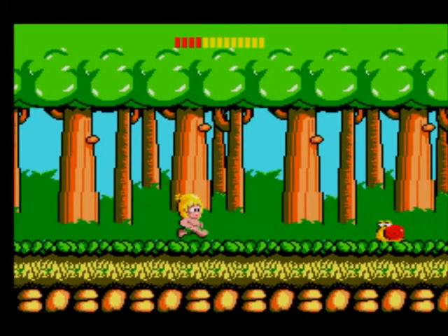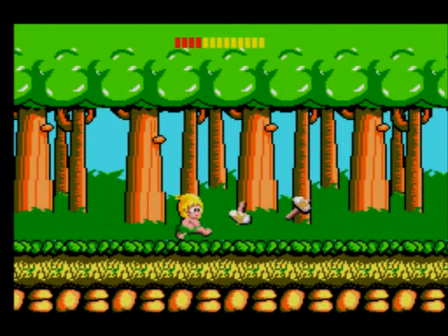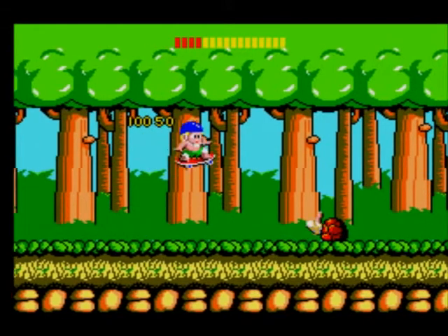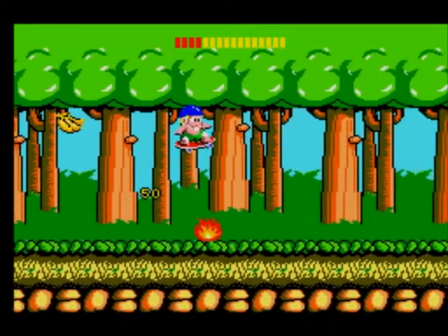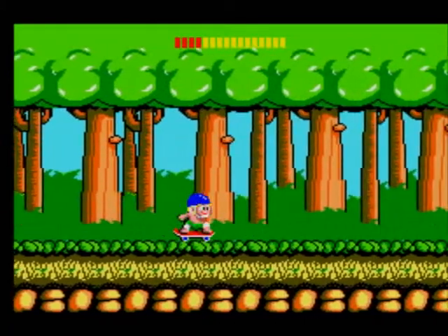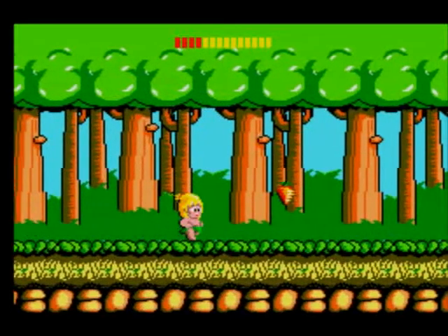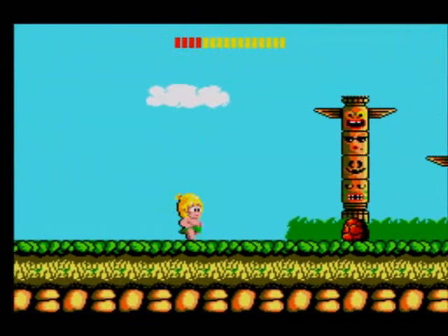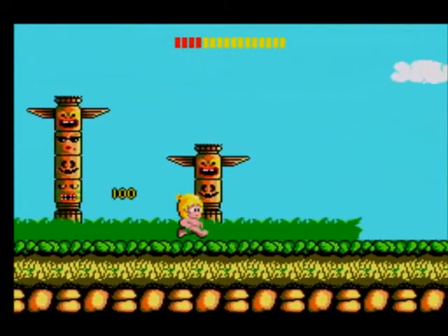I want to show you the whole level though, so I'm going to drop down to my last checkpoint. Skateboard — you can't completely come to a stop with the skateboard, but you can slow yourself down by pressing left, speed up by pressing right, and go at normal speed like that. You can still throw your hatchets. It makes you invincible for one hit. You have to touch an enemy to get off it — there's no other way. It destroys anything: flame, rock, enemy, anything.